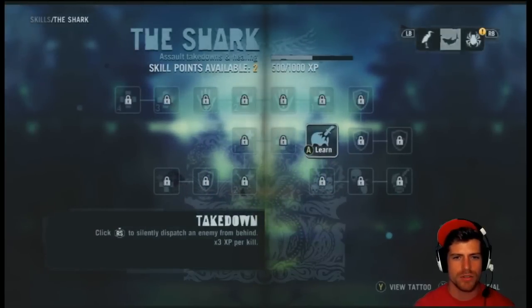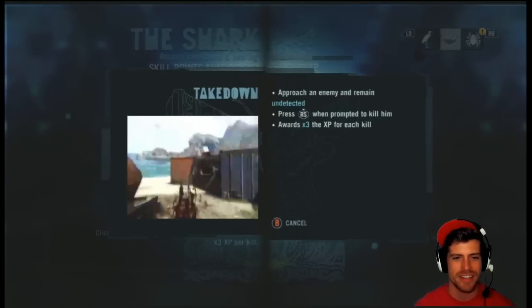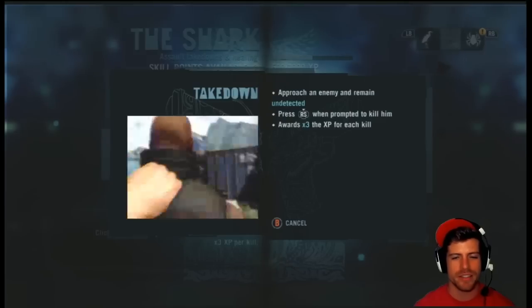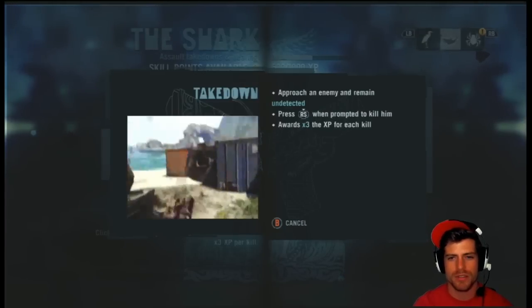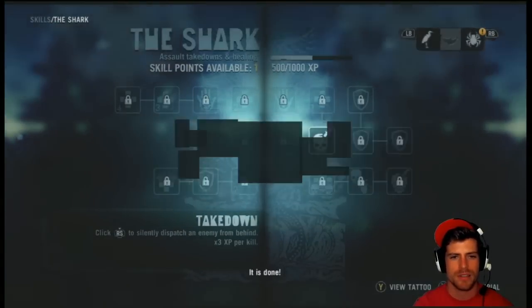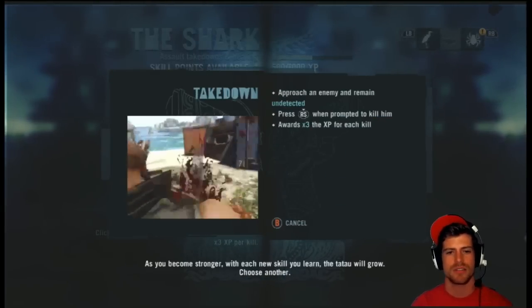View the tutorial. It's a little bit pixely. Approach an enemy, remain undetected. Press right stick when prompted to kill him — gets it times three. Let's learn it. It is done. As you become stronger, with each new skill you learn, the ta-tau will grow. Choose another one.